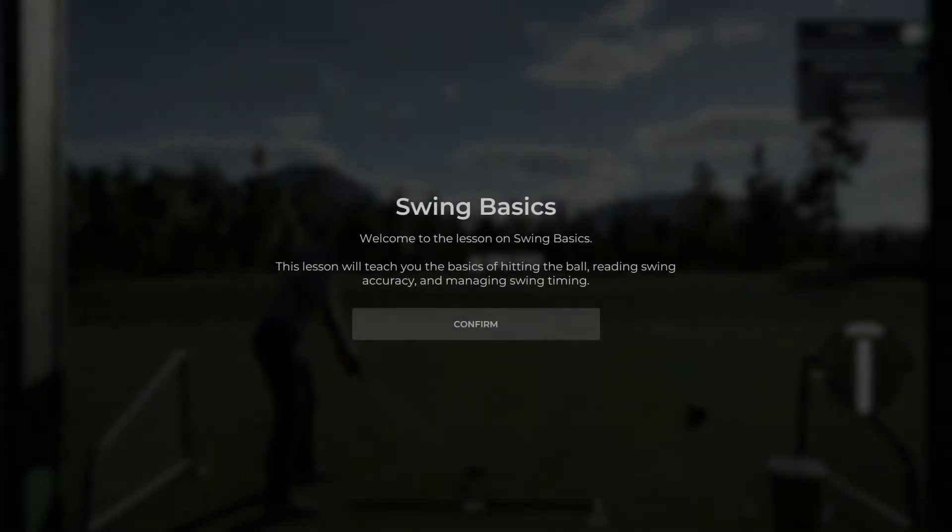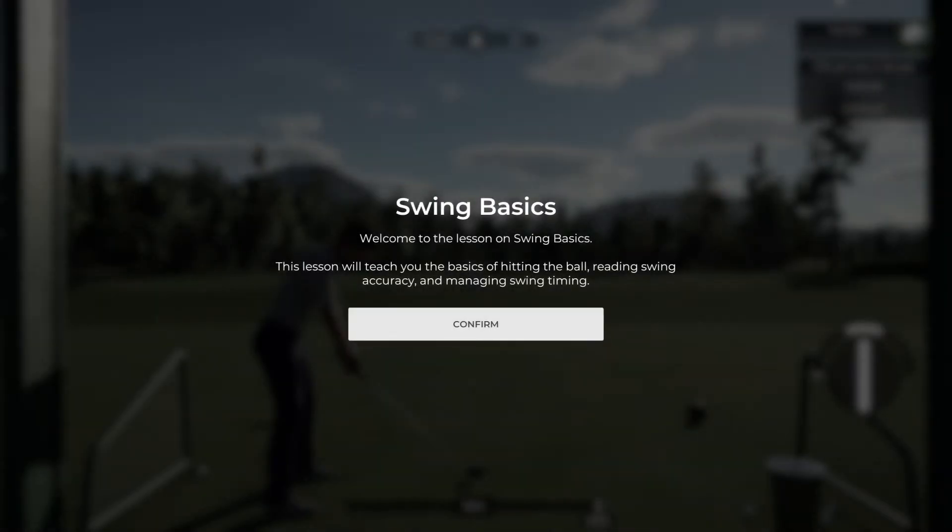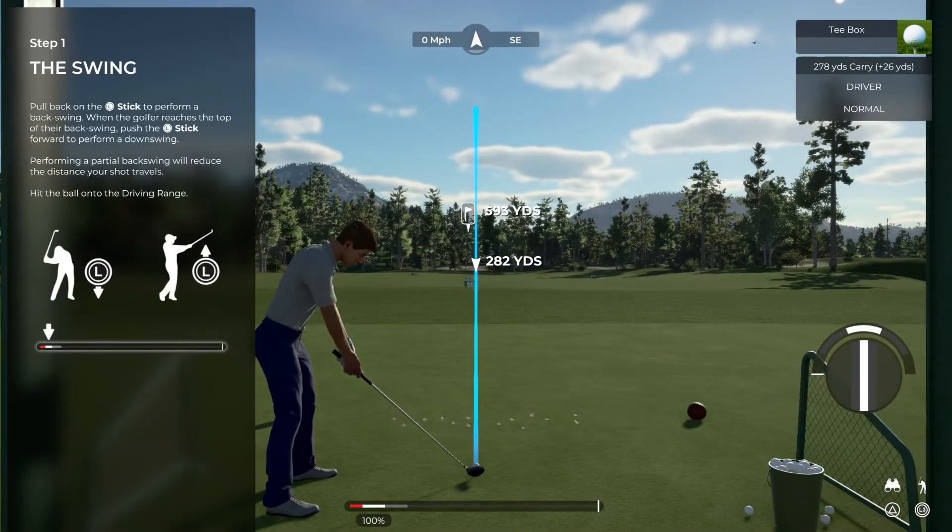Hello there and welcome to PGA Tour 2K21. My name is John and my job is to get you swinging that club like a pro in as little time as possible. Let's crack into it. To begin your swing, pull back on the left stick. When your golfer reaches the top of their backswing, push the stick forward to swing.